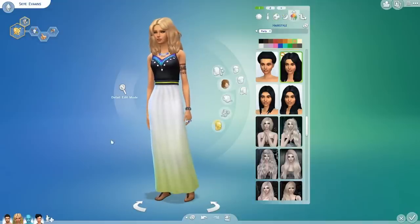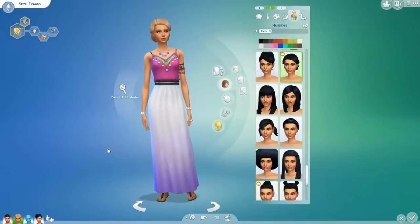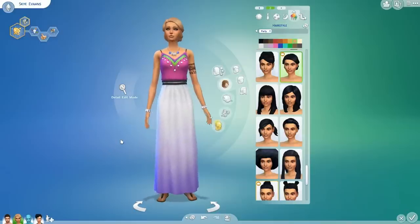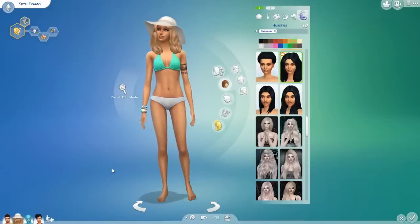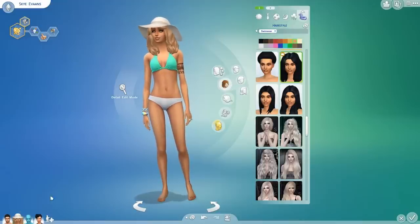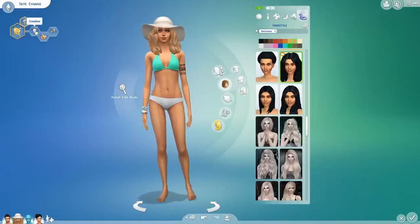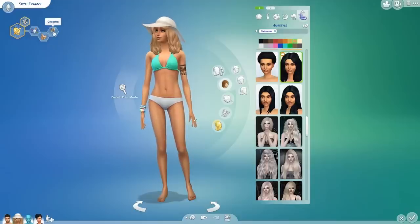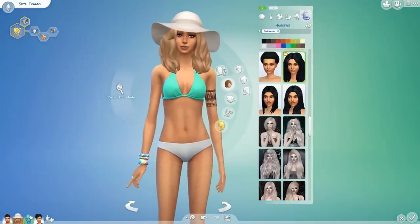This is her party wear — one outfit, and then a second party wear where I just went for the same dress because I am a massive fan of it. No new swimwear for Get to Work. She wants to be a painter extraordinaire, which means she is a muse. She is creative, she is good and she is cheerful. She's kind of like the free spirit of our household.